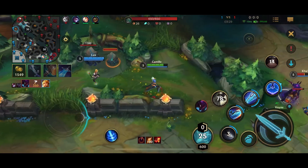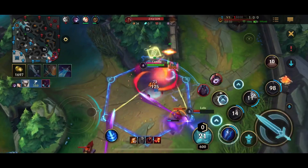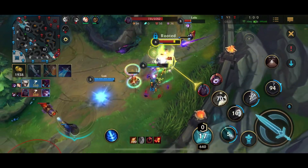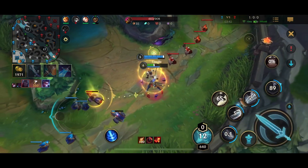The enemy jungler gets a gank off on our bot lane. Now I'm looking for a counter gank, and I'm able to get onto this Kha'Zix. Thankfully, I'm able to pick up that kill. Not able to get the Lulu, but that's fine.